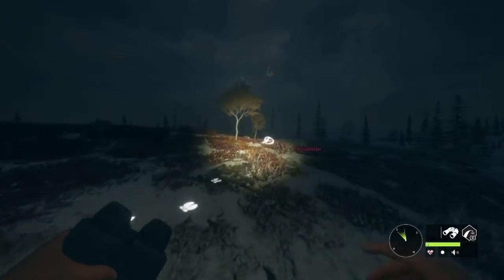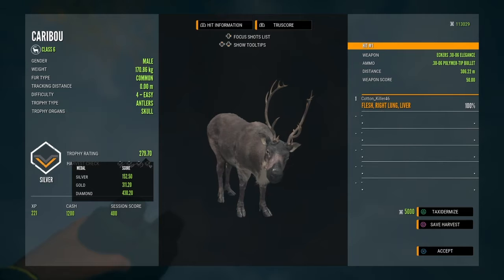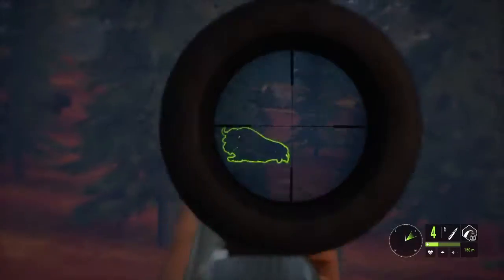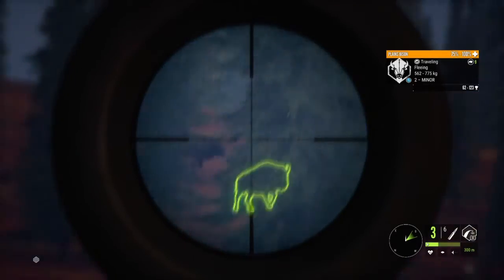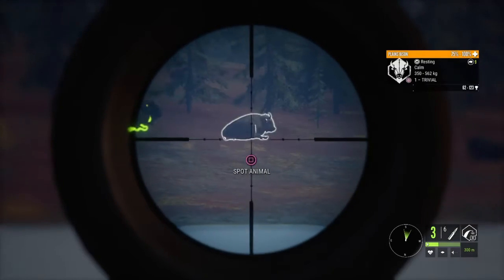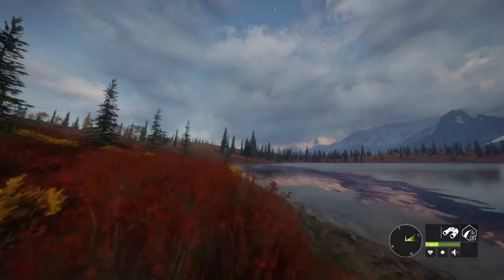Coming over here to that level 4 caribou — he's no giant, but level 4 can respawn to something bigger. Got a nice right lung and liver shot on him. Just a silver still, but not a bad shot at all. We've got a level 2 out here at 300 yards. Going to go ahead and take a pop shot at him — dial in for 300. There's another herd at the other end of the lake. All I saw is females, but we all need money. Looked like two good shots — we'll go ahead and track those up.